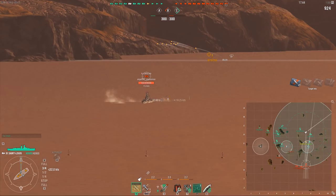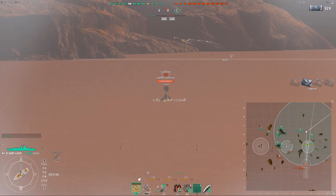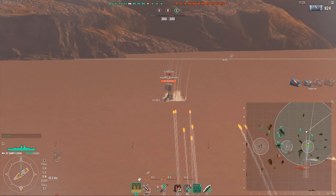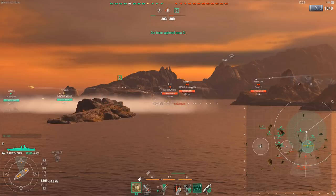Surprisingly, the French ships do fairly well in Cyclones. I think the reason for that is because they're not bad ships at close range. When you get close enough, you have the threat of the torps, you have the good gun arrangement to allow you to sit nose-in, or charge into them while dealing damage. So a Cyclone isn't actually that bad for the French ships.